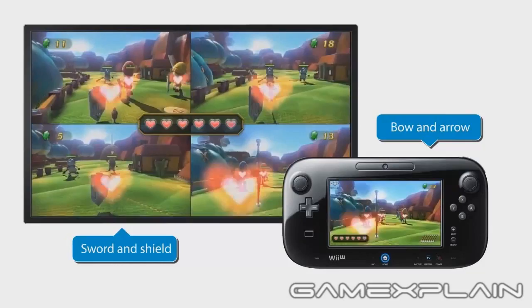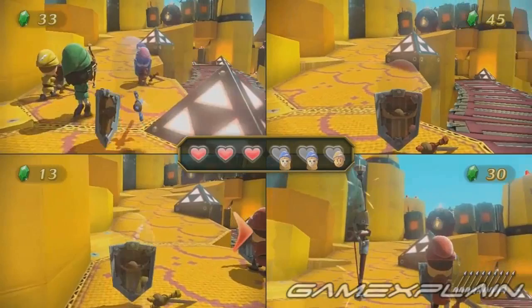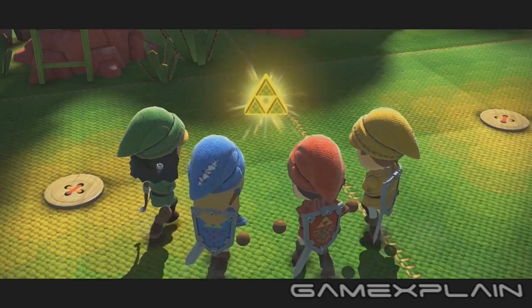Unfortunately, Zelda Battle Quest is on the weaker half of the team-based trio of attractions. In this one, your character moves automatically while you simply handle weapon control, which is the bow and arrow if you're playing on the gamepad or playing on the TV. It's not that it's a bad game, it's just not as engaging as the others due to the lack of control over your character, which can lead to some frustrating moments when you get hit by attacks that there's literally no way to dodge.